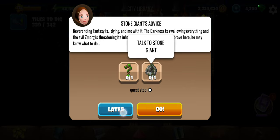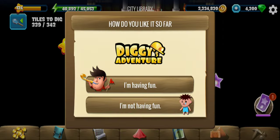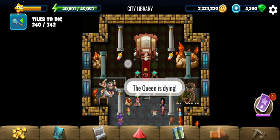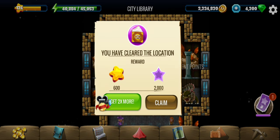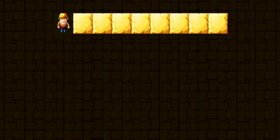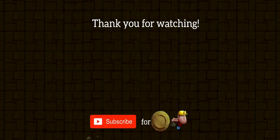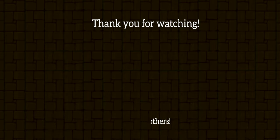We have to find a stone giant in the next location. The challenge has unlocked — it's a single challenge. There are two rooms here and those are the last steps, so that is it for this location. Thank you for watching — do subscribe to the channel, like the video, and see you in the next one.